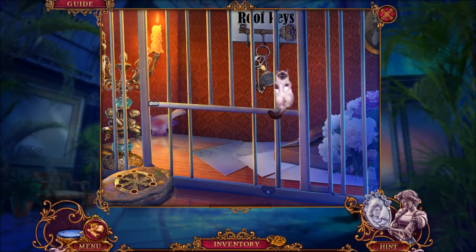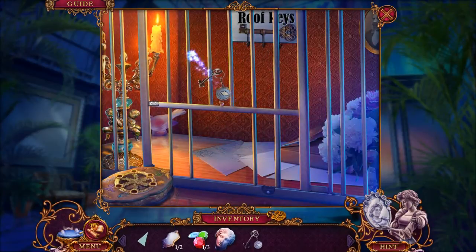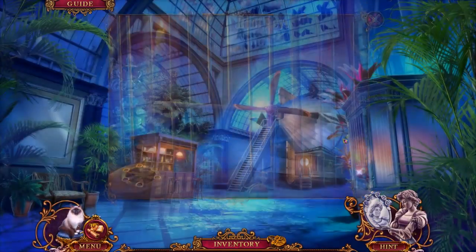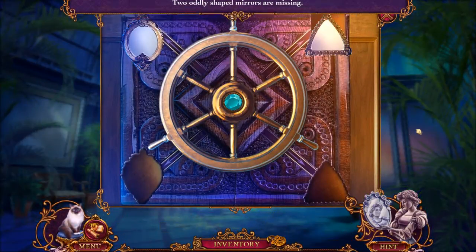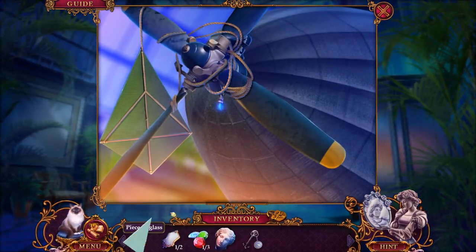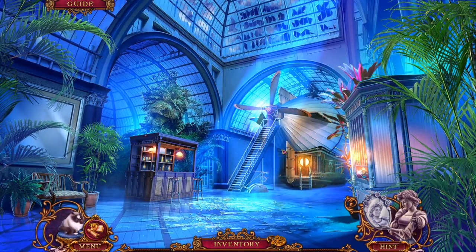Mr. Jenkins, you go in there and get those keys! Yeah, you can — oh, thank you so much, that's so helpful, my goodness. Mr. Jenkins, let's see here — it looks like we're gonna need mirrors. Get in there, and that's all tied up. I think we can use a piece of glass to cut it down — oh, there we go. Now I get some rope.